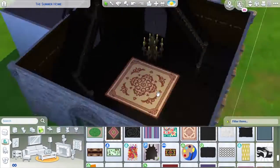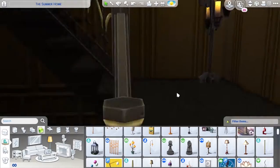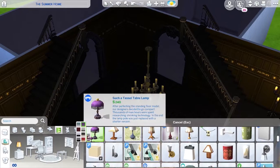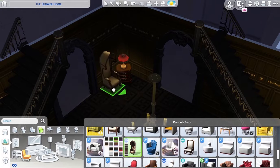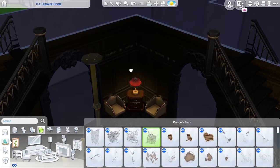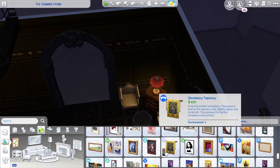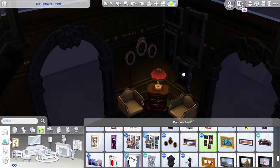So part one focuses on the more traditional side of the building. Up until we get to the top floor, the bathroom — the ensuite — is the last bit we furnish. I've done this so it's quite a private home, so it wouldn't really have a separate toilet downstairs. I believe I chose the private dwelling lot trait. I'll have to double check when I take the screenshots, which will be in part two.